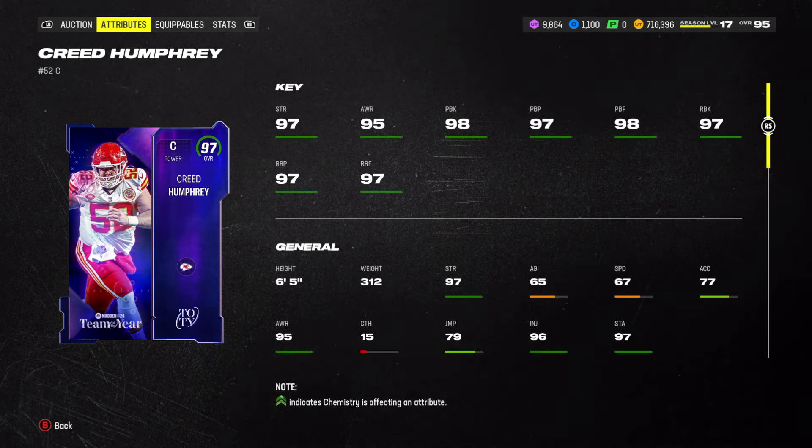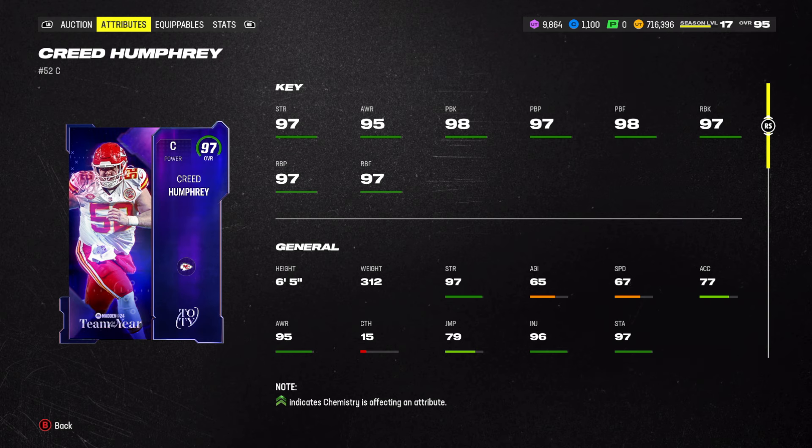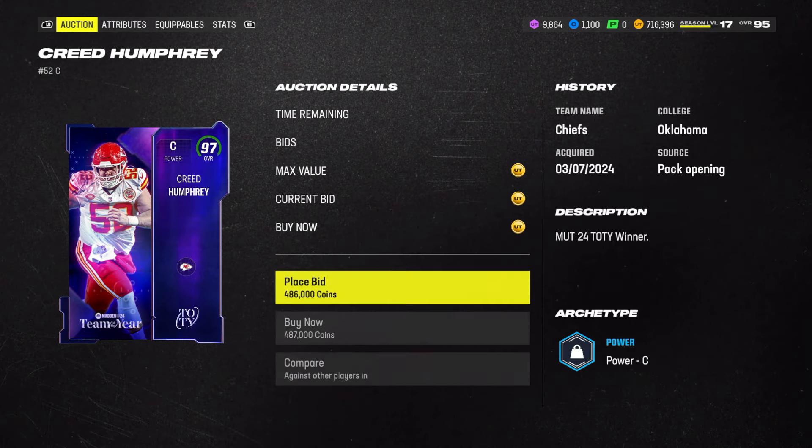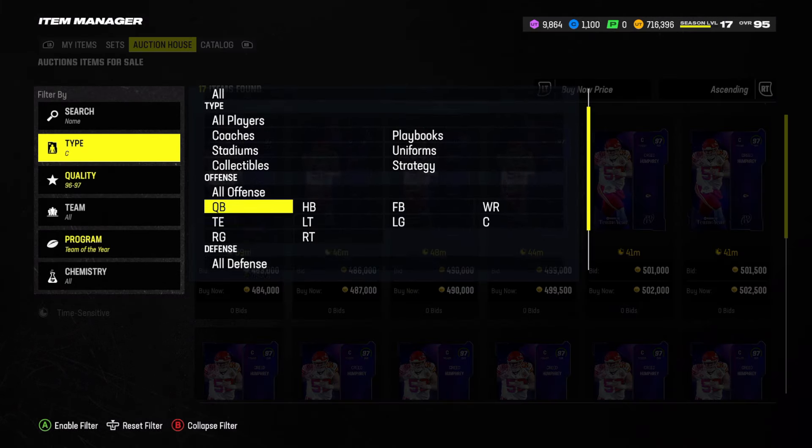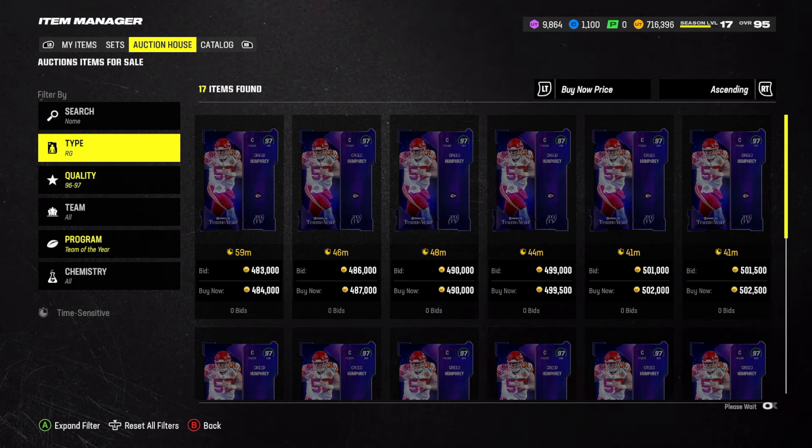87k - 97 overall, 98 pass block, 97 run block. That's definitely an upgrade. Let me see what the right guards look like too. I want to see what right guard and right tackle look like as well.